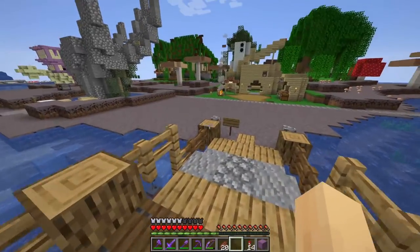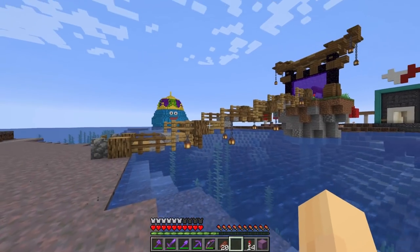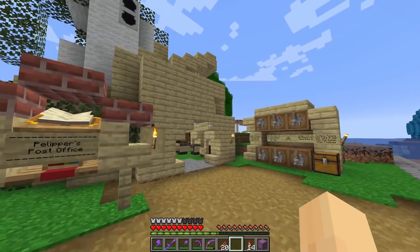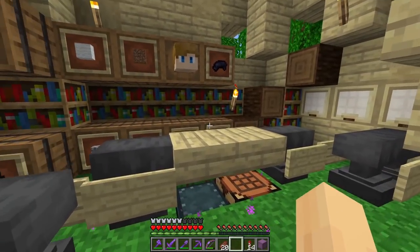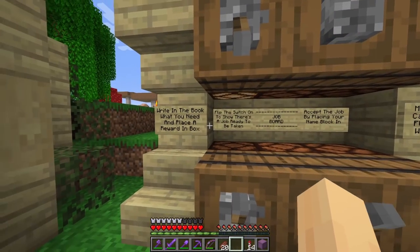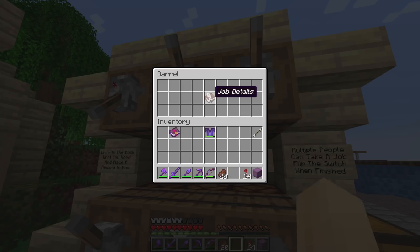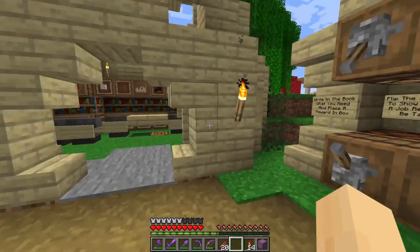This is now the new bridge - much less recently built and much more upgraded. I left a sign for everyone to see. I did lose one bit of fencing so now it's just a little lantern at the top, but it's the exact same layout except now it's three blocks wide - much better. Nathan has also constructed a post office. Basically you write in the book what you need and place a reward in the box. Nathan needs heads of players and you get a diamond for every head you bring in - that's actually kind of cool.